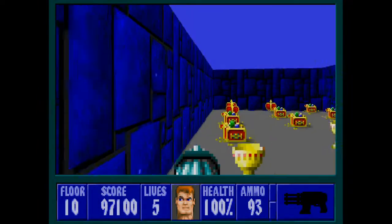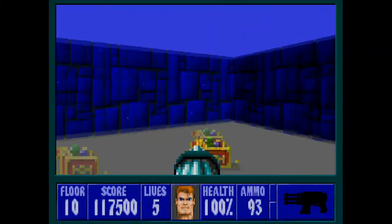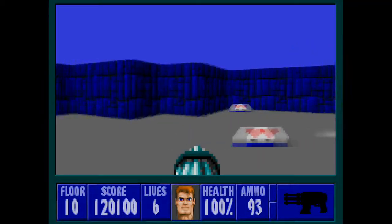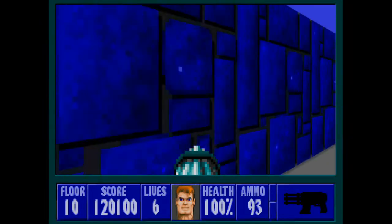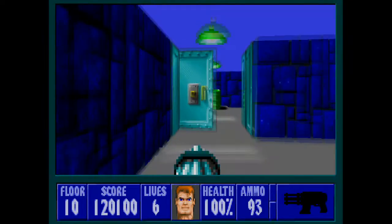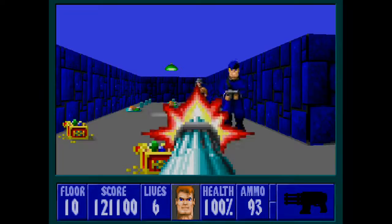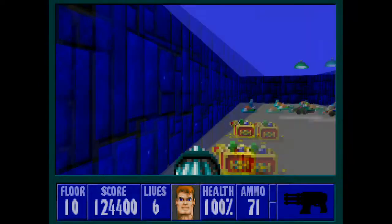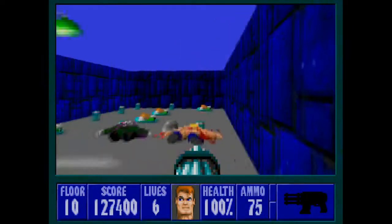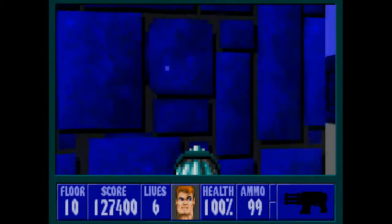Oh goodness — in this one there's a trio of guards in the room, along with treasure and health. Plenty of health, which we'll probably need. The mutants are a lot more deadly than the enemies from the first episode. The second room here has more treasure to grab.